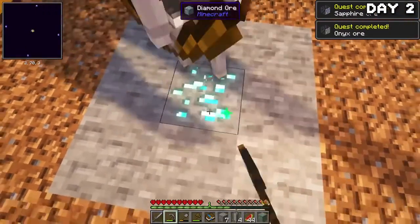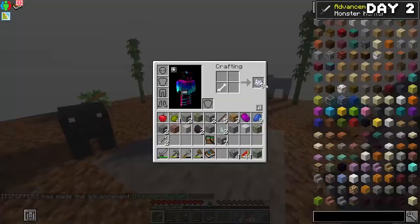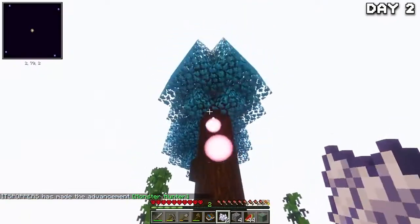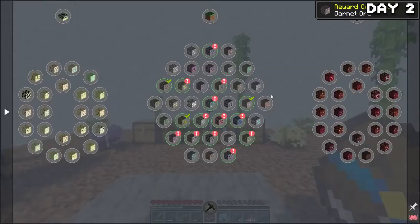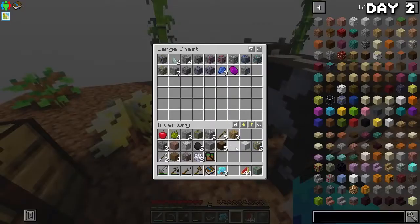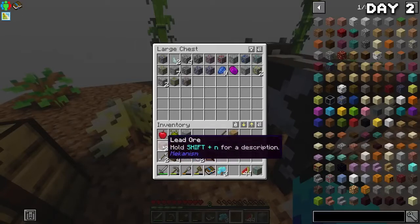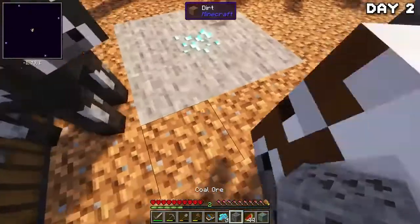Eventually I got lucky and had a skeleton spawn, and when it despawned it dropped a bone that I made into bone meal to grow a tree. Finally we have some wood! I chopped it down and went through my quest book completing all the quests, getting more of every ore as a reward. Just look at how many new and different ores there are — this is crazy, and I really don't think this double chest is going to last long at this rate.